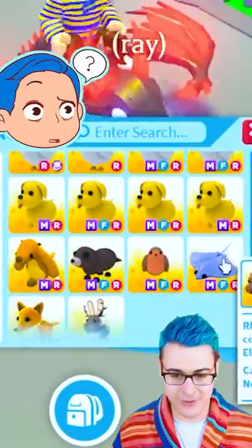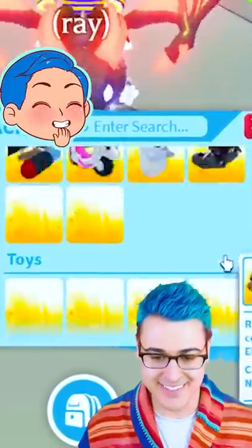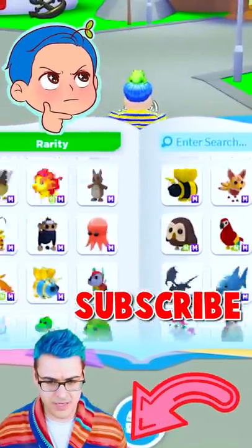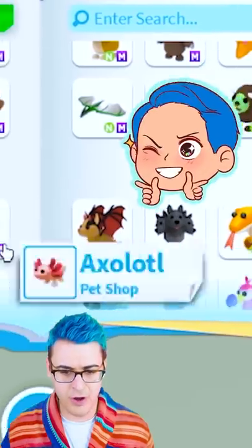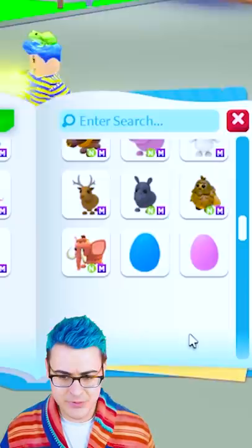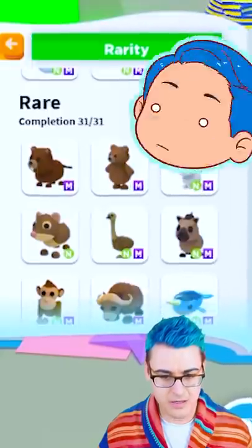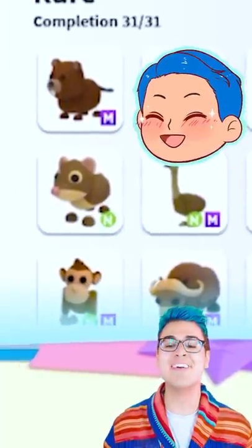Why don't we check the journal really quick to see what we are missing here? So we have all the eggs — it looks like these are all Megas so far. We have all of the Legendary Megas, we've got all the different eggs. Which Mega am I missing? Oh my God — it's the Mega Shrew.